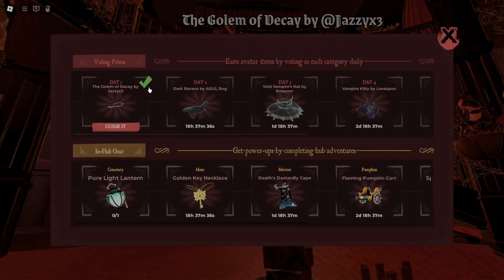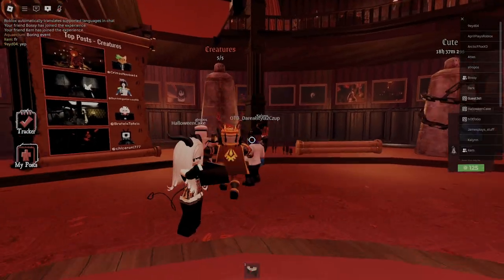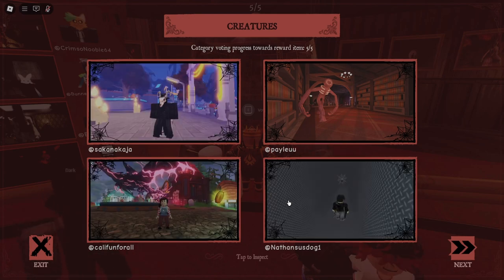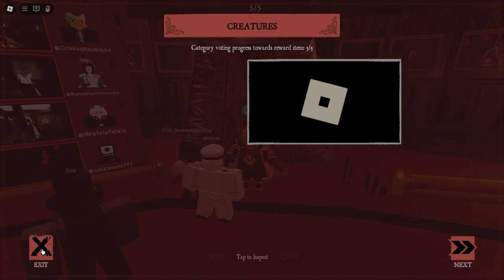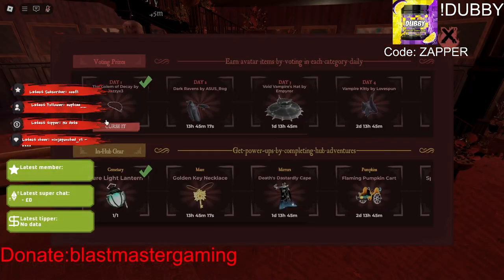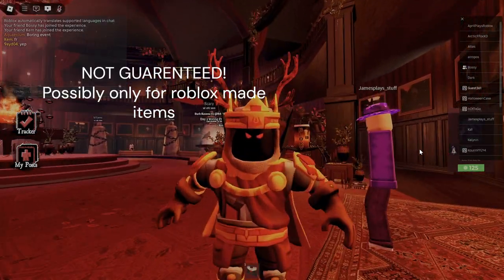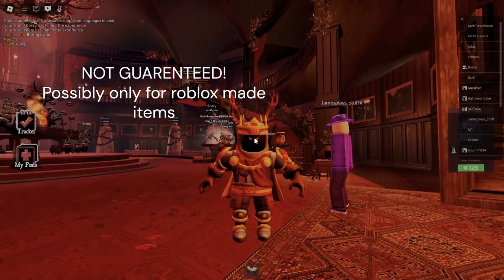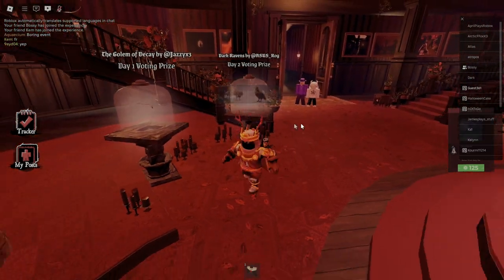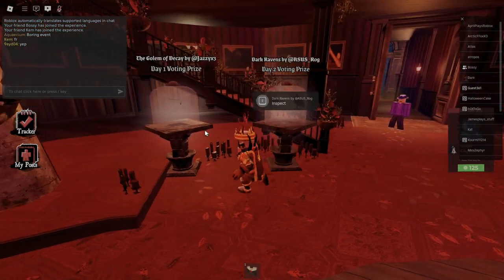I currently already have it, as you guys can see. All you have to do is go over here and vote for the creatures five times. You look at these, choose what's best, click tap to vote, and that's it. Once you've done that five times you should get the achievement. The reason I'm not getting these is because there's a possibility — not guaranteed — that they could be limited, so you could either take the risk and invest in them or spend your Robux on something else.